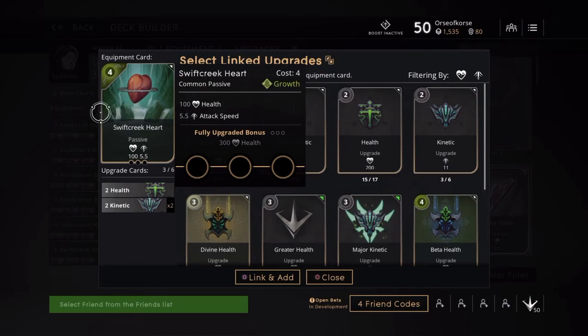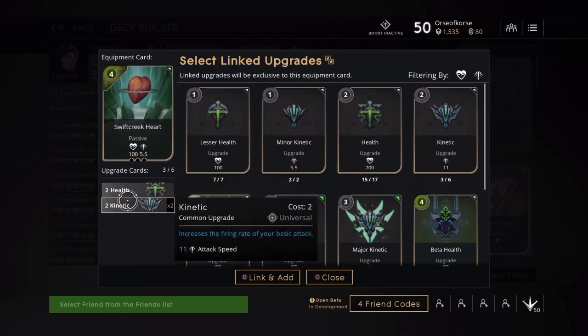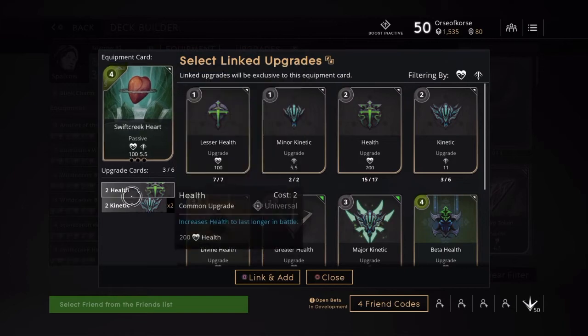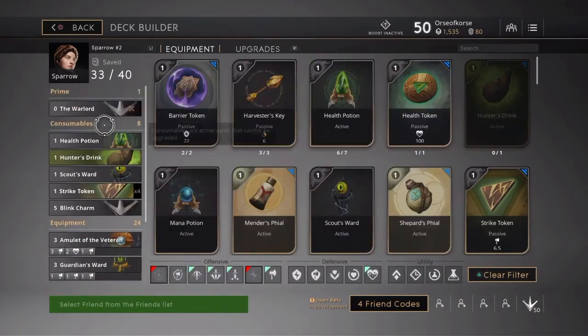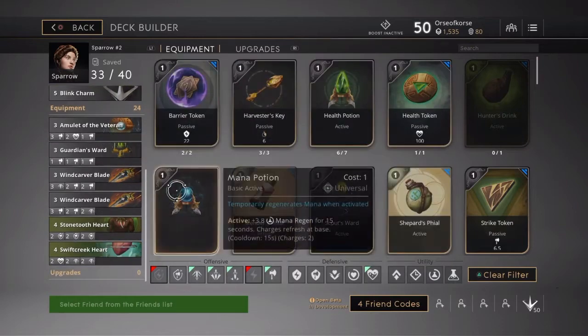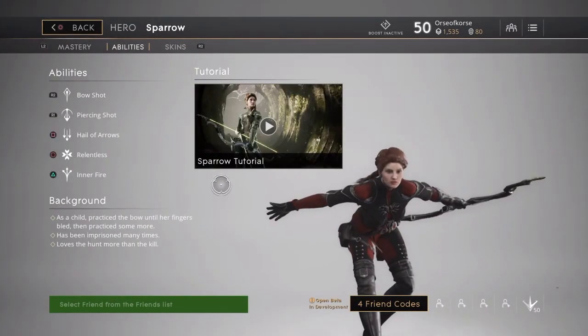Lastly, the Swift Creek Heart — 100 health, 5.5 attack speed, then 300 health once upgraded. I equipped this with 2 health gems for 200 health and 2 Kinetics for really good attack speed. We've got good damage going and a ton of health, especially for Sparrow. That's the full deck — let me know your thoughts on that.